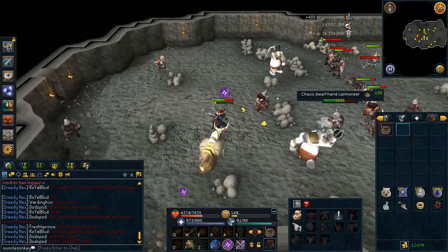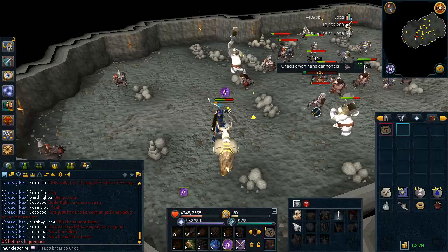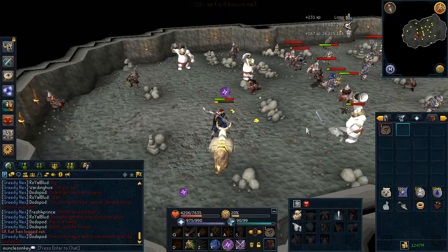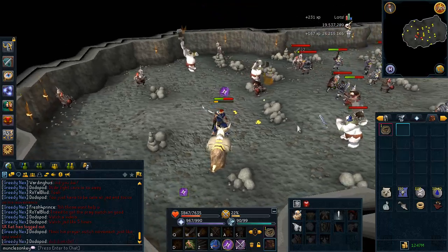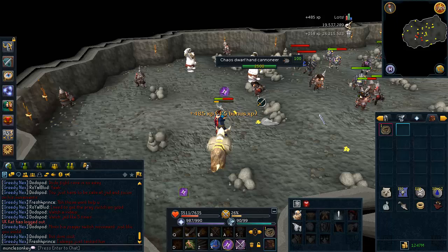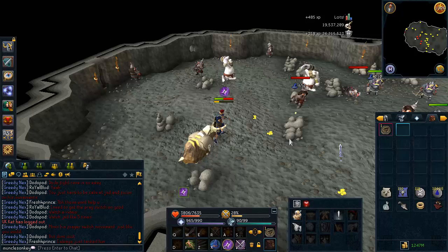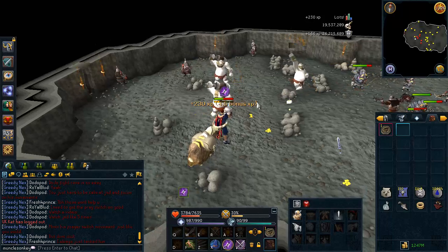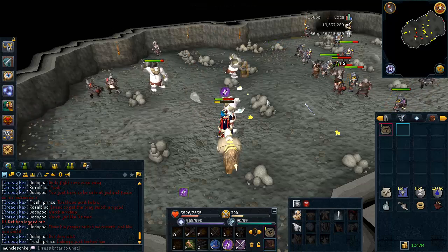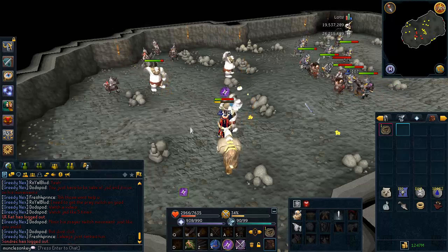The Handcannoners are not weak to magic; however, they are only level 100 which means they have very low defense. As you can see, my staff is hitting quite hard — over 1,000 per hit for the most part. You might be saying, wouldn't it be better to use a Wand and Book here? That might seem like the case, but the problem is a Wand and Book hits about twice as fast as the staff but also about half as hard. The Wand and Book do not hit very hard at all — you'll be hitting like 300s and 400s a lot. So you won't be dealing a whole lot of damage per hit, and you save a lot more runes using this method.